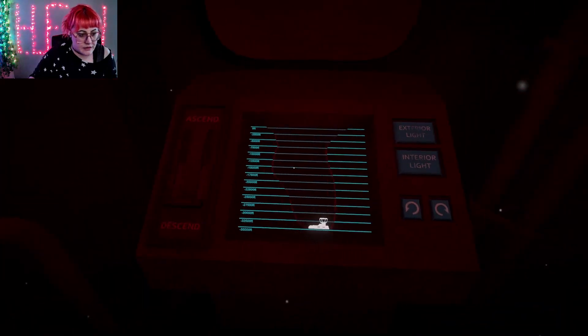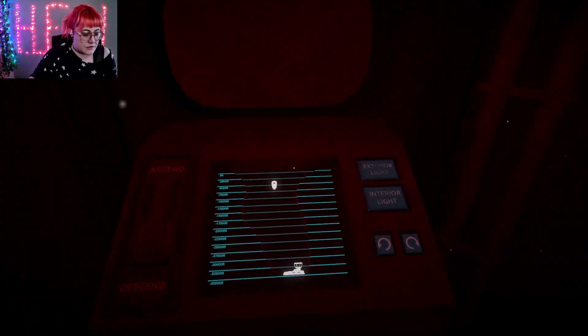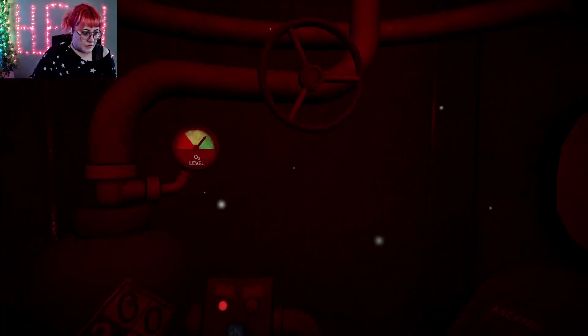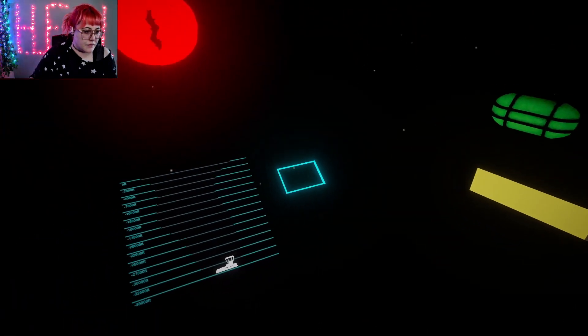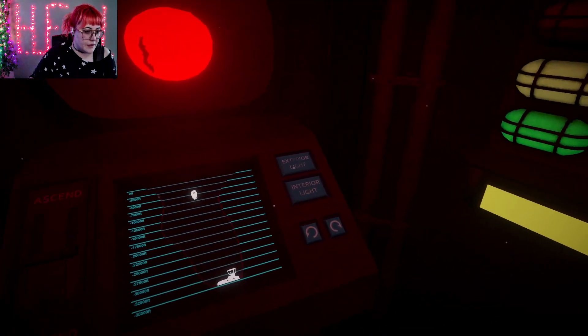Descending. Batteries good. I feel like we're not moving. Oh, I didn't reset the breaker! I can't have two things on at once — you can't have the interior and exterior light on at the same time. Okay.